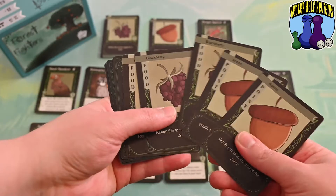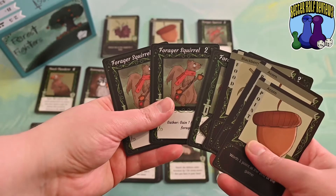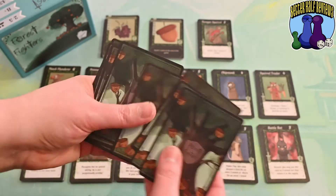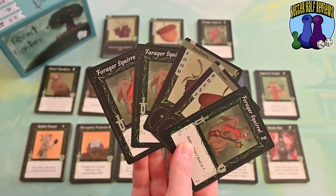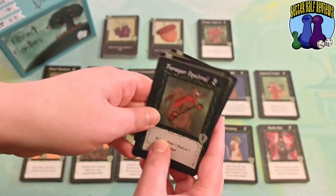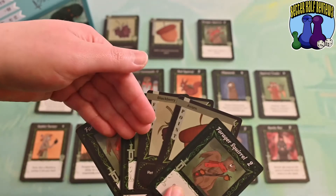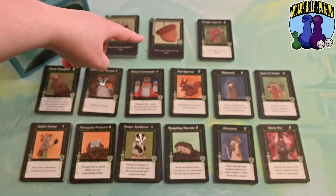For your starting hand, you get a couple acorns, some blackberries, and lots of forager squirrels. You mix up your hand and draw out five cards, and this will be your starting hand. You can choose to use all of them or some of them, but no matter what, by the end of your turn they all go in your discard pile. You can use a combination of cards to either feed animals and gain them into your deck, or use some of your animals to forage and earn food.